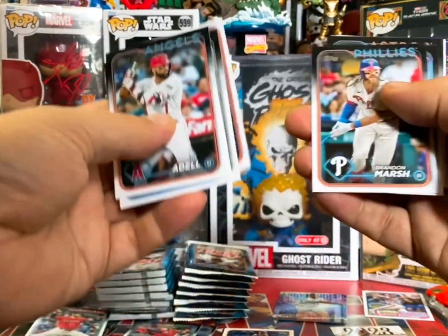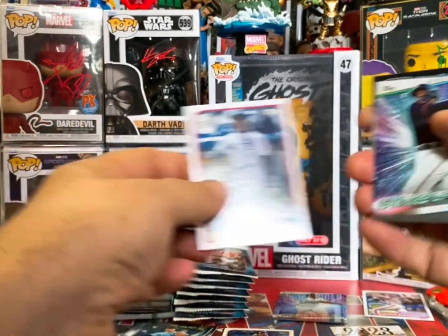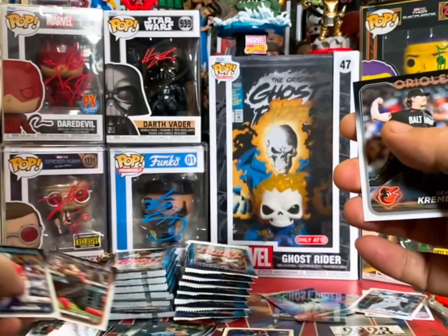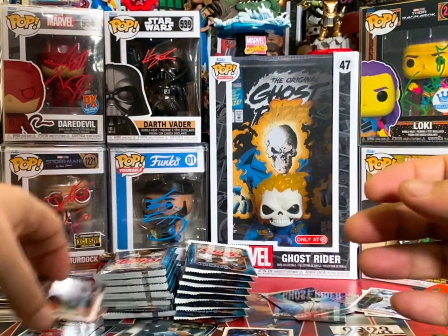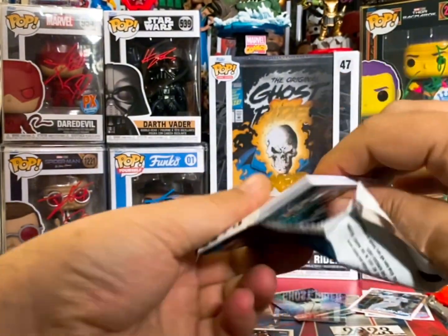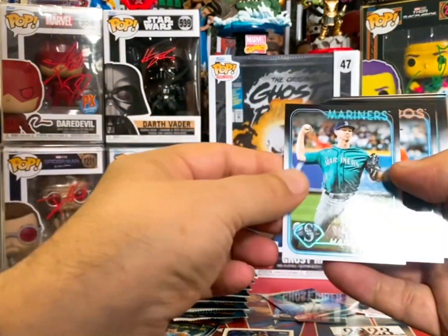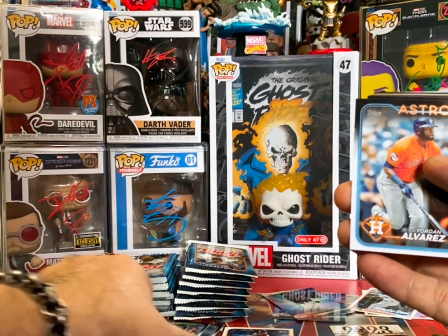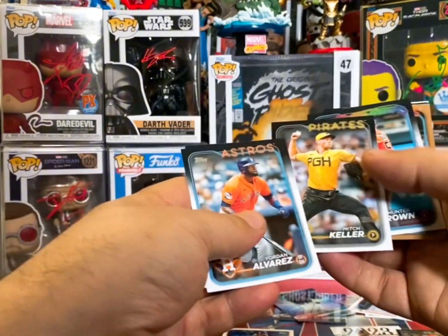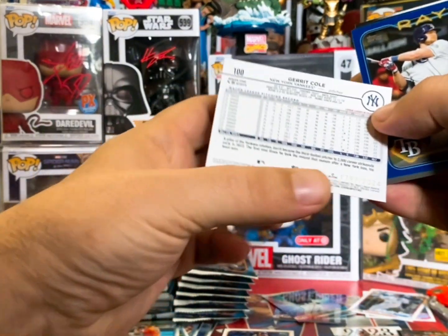Future stars Morale again. Rookie card of Curtis Mead, Big Hurt throwback 89 Topps, rookie card of Marco Luciano, Stars of MLB, rookie card of Ces. George Kirby on the base, Emerson Hancock on the rookie card. Dominic Canzone rookie card, Matt McClain on the Topps cup card, future stars Hunter Brown. We got Garrett Cole on the gold and that's going to be numbered to 2024.